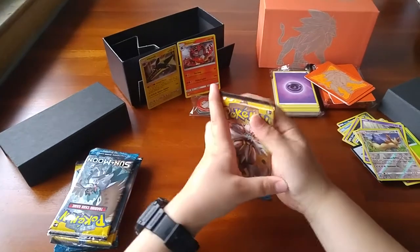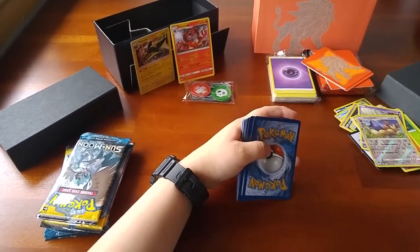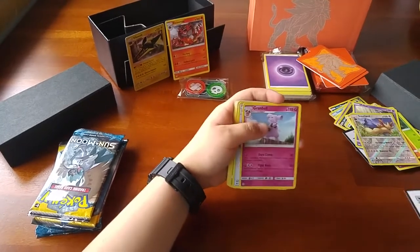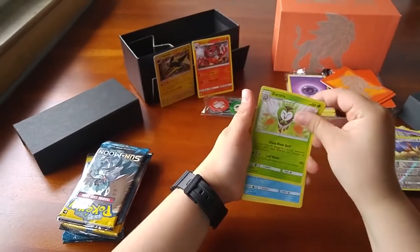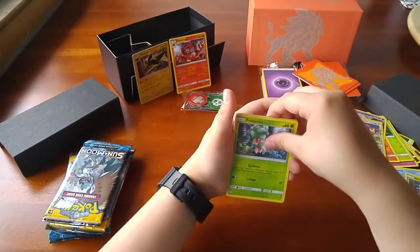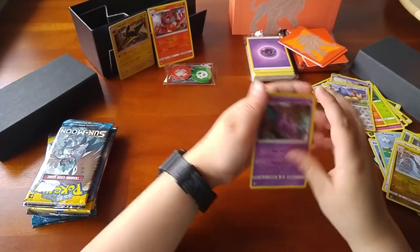Going on to a Soul Clio pack. There's a code card, four from the back. We got the energy, Grand Bull, a Pokeball, Dart Chicks, Poliwag, Skarmory, Moral, Fomantus, Spearow, Reverse Dragoneer, and then Crobat Regular Rare Reverse.